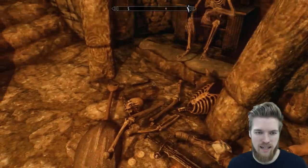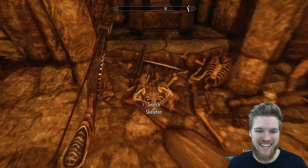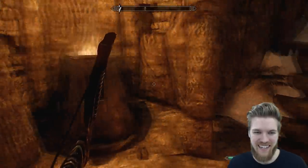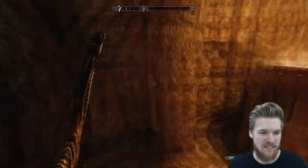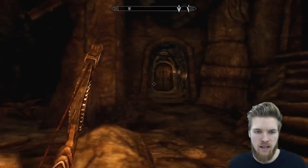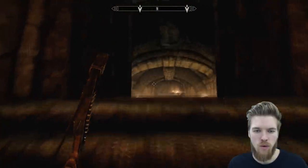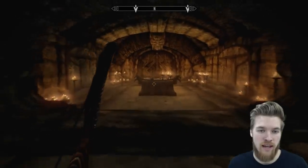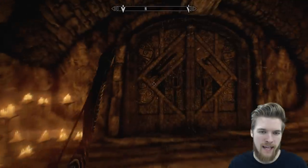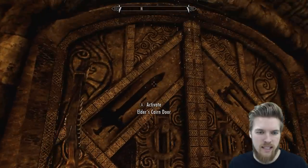I did not expect that at all — he just sat up at like the perfect moment. Jesus, Lydia, we need to keep our wits about us in this dungeon. So if we come through into the main room, you'll see there's a way to the left and a way to the right, and there's also what we spoke about in the journal — this tomb with the giant door here, a unique door with a unique mechanic.